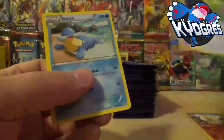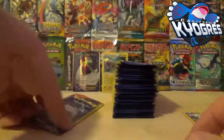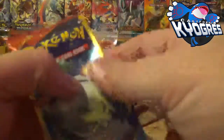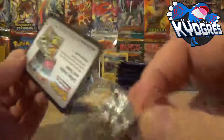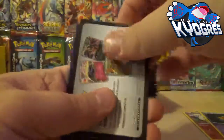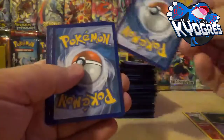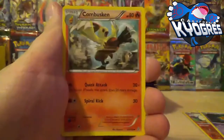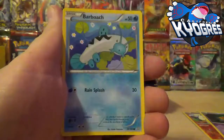Two more packs of Primal Clash. Pull something else? No, we've got a Budew Leaf. Fix my stack over here before it completely falls over — Stack Maintenance is always important, guys. Remember that if you're ever going to do a pack opening. Hey, there's a Starmie Rare at least — something. Alright, last pack of Primal Clash — a Kyogre card just to end it on a high note.